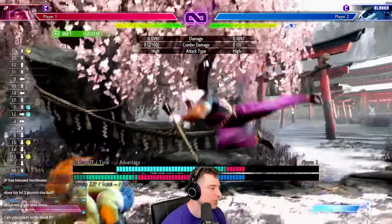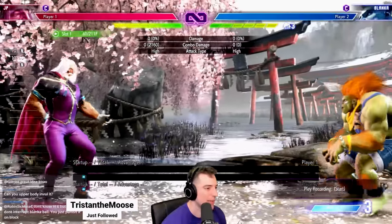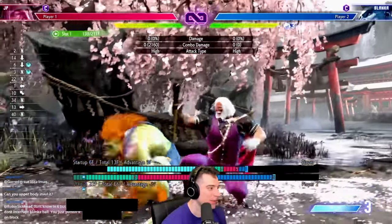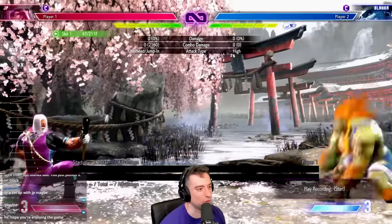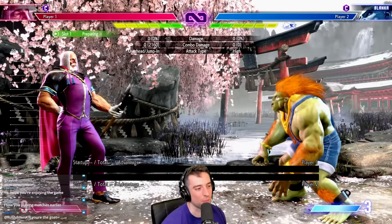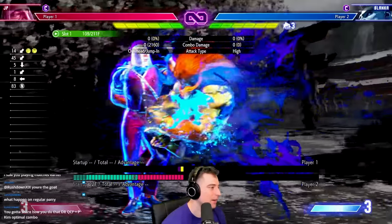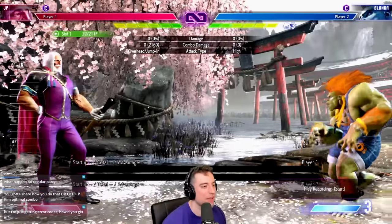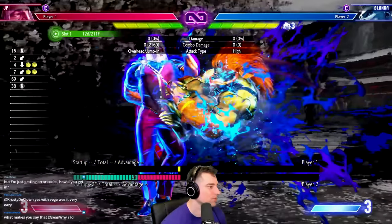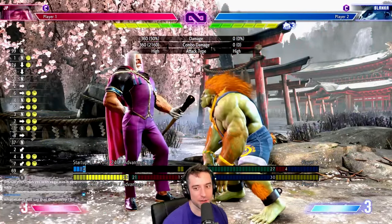You could also try neutral jumping on reaction with a back jump, but that's really tough because Blanka players aren't always doing that from full screen. The other thing you can do is perfect parry — if you perfect parry, then drive rush cancel, you can get a punish counter by drive rush canceling the parry.